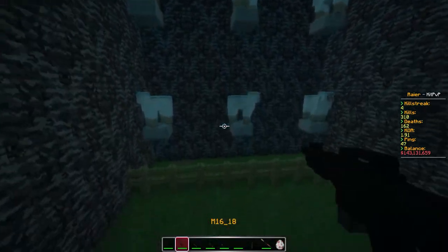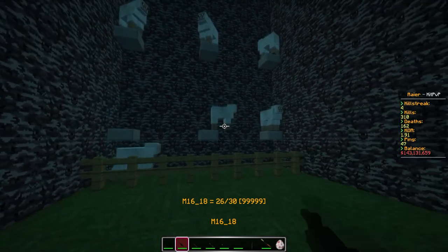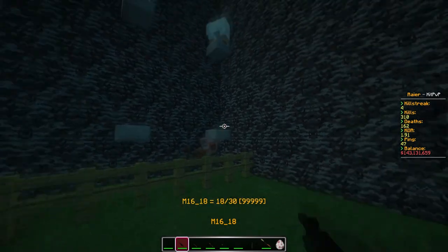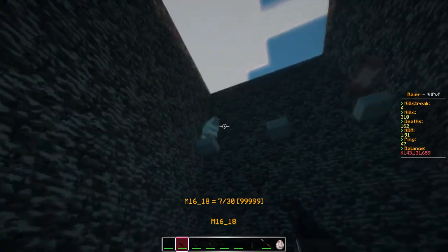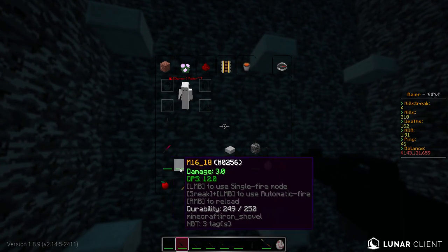Alright, next up will be the M16. Miss my first shot. One guy fell down. So it seems to be a little bit weaker. There we go — I can fire a lot faster if I just rapid-click. So the M16 is pretty similar to the P30.